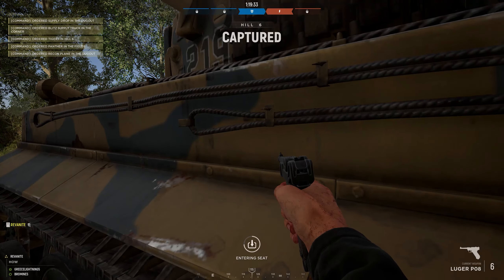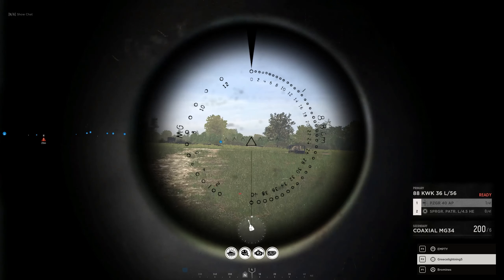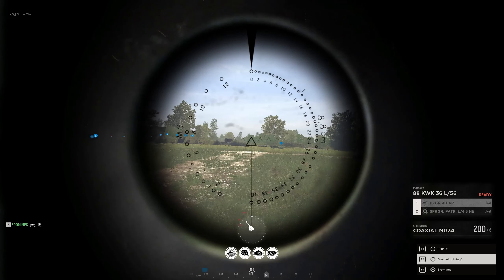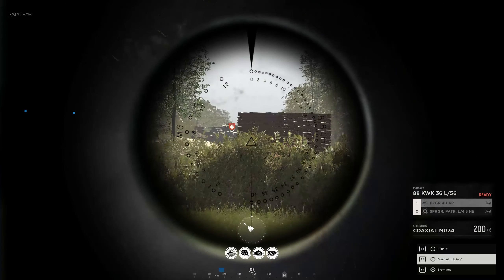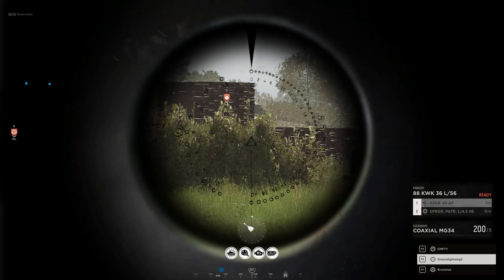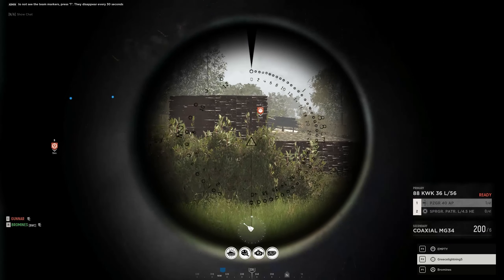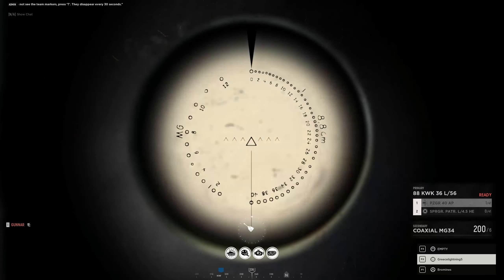That dugout barn — squad drop coming down. Accurate mark for Sherman. Standby. Stop, stop. Either go forward a little bit or back up. I'm going forward, straight on that tank mark. Alright, stop. It's on that main road.